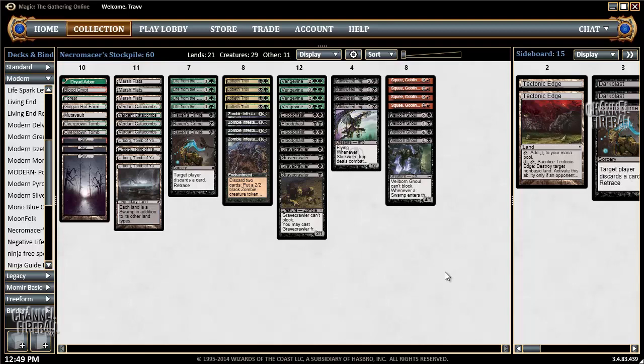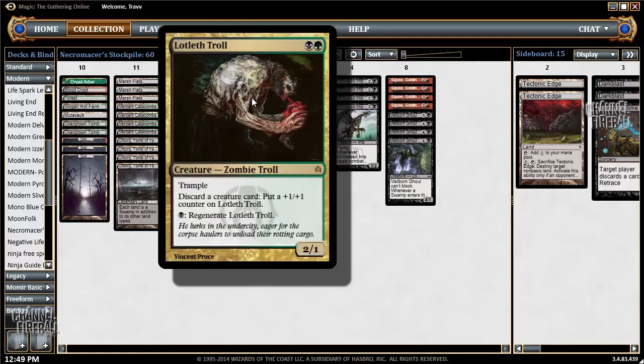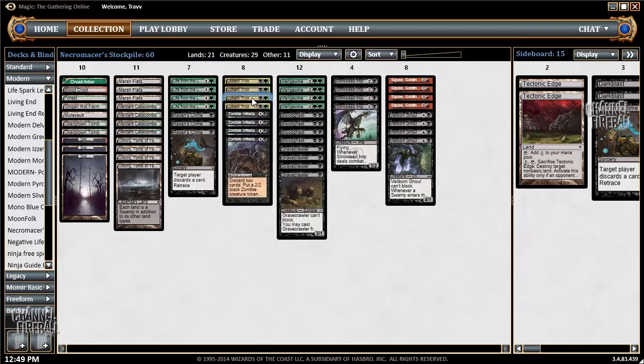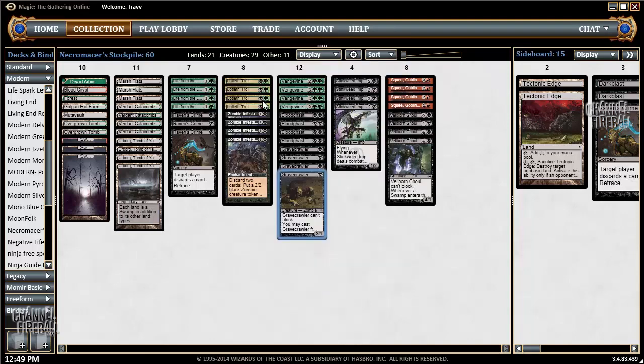For those of you guys who haven't seen or don't know how the deck works: it's basically focused around Zombie Infestation, which lets you discard cards to make zombies, or Lotleth Troll, which discards cards to grow this zombie. That's horrifyingly graphic art — like, is it chewing on a heart? It looks that way. Then we have tons of things that are good to discard, like Gravecrawler, Bloodghast, and Venge Vine. We can discard all of them and bring them back.